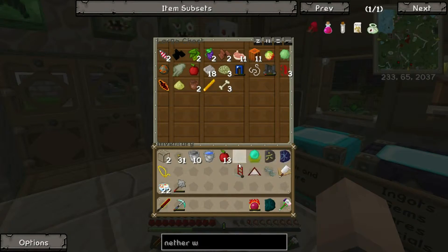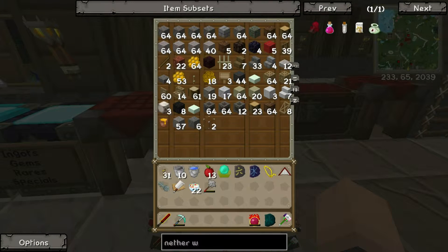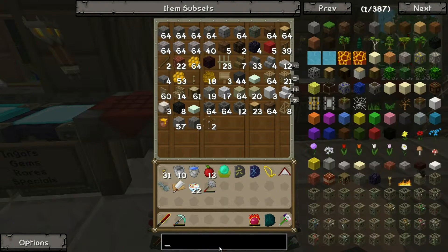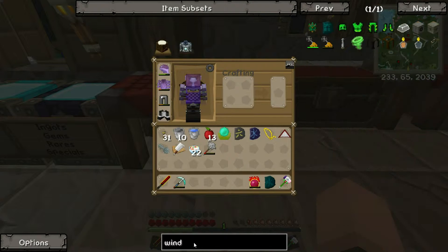I really need to have some sort of sorting system. Oh yeah, I also made a dolly so I could transport my chest, which was super useful. But I think this episode it's time that I get myself into electricity. So I want to make some wind turbines.